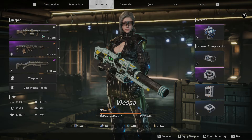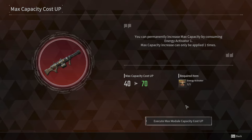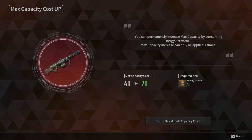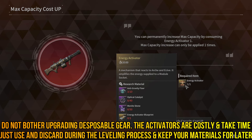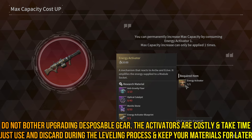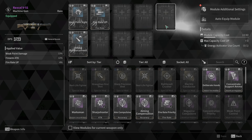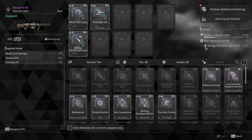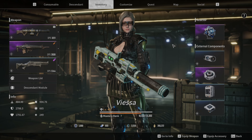Every gun and every descendant can accommodate usage of one Energy Activator. So if I go into any one of my guns, Module Additional Settings, Max Capacity Cost Up, Execute Module — it will eat up my Energy Activator and take capacity to 70. This random gatling gun isn't worth spending something that costs half a million gold on, but you use this on any piece of gear you want to keep and optimize. Once you have used it, it's a one-and-done deal and it will not be affected by resetting sockets.